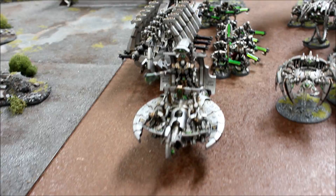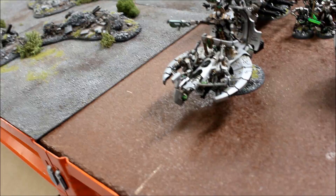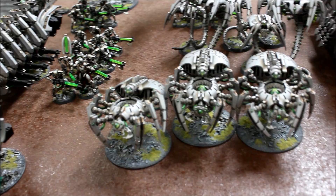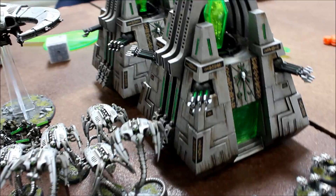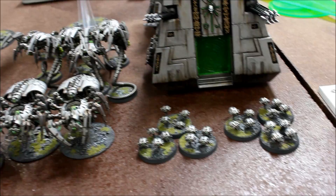I've gone for a second HQ choice — another Overlord with no upgrades, just the Warscythe, so just 100 points. He's inside the Catacomb Command Barge using the new rules for Chariot. I've also gone for a unit of six Wraiths with no upgrades at 210 points, and a unit of Tomb Spiders at 150 points. Then two Monoliths at 200 points each. And finally two units of Scarabs, looking to breed more of them as the game goes on. So this is a living machine army for the Necrons.